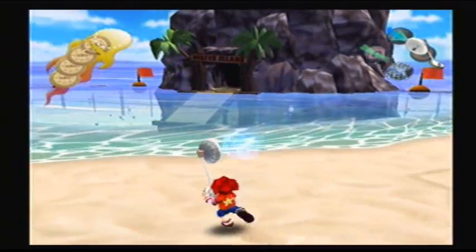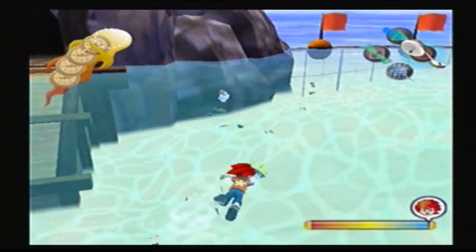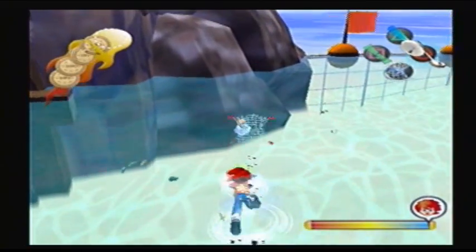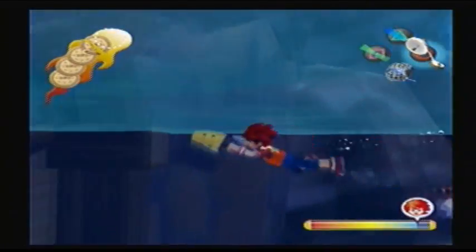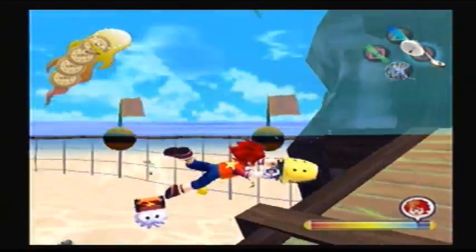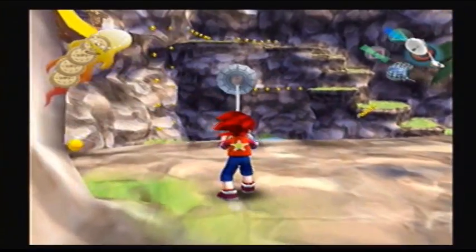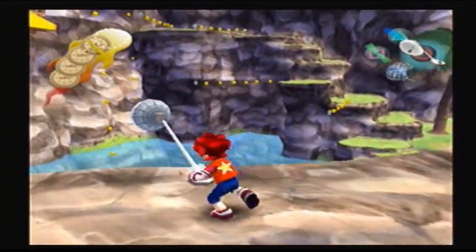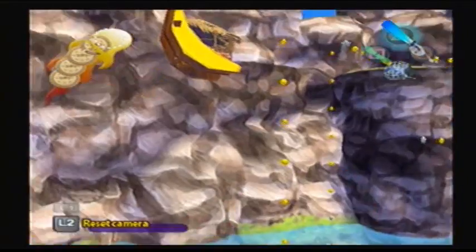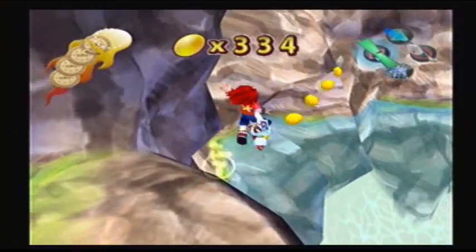They add more water and add things that are just in the water, like those enemies from the shore that shoot electricity. It's terrifying having those in the water, considering what water and electricity do when you put them together. Spoiler — not very good things. I want all of these.